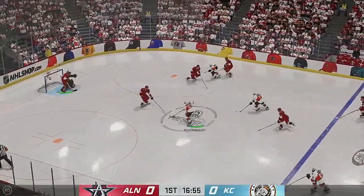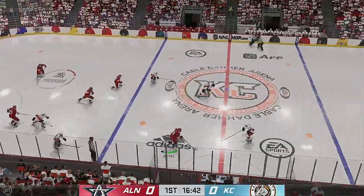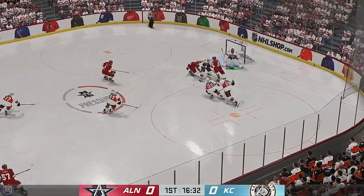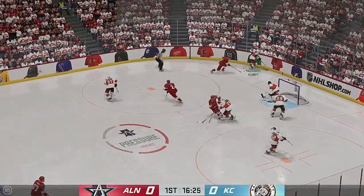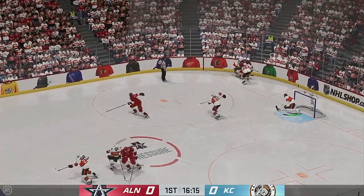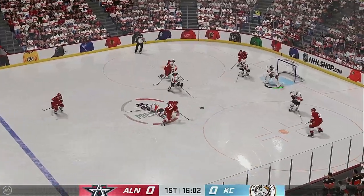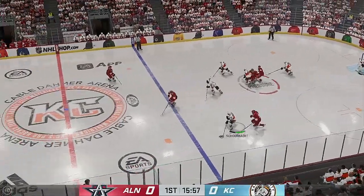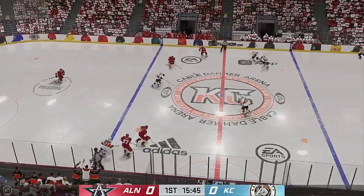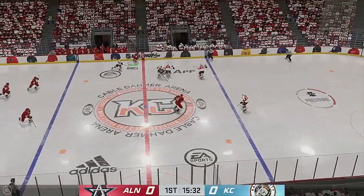Here they come on the attack. Takes the feed. A clutch save. Here they come down the right side and on the attack. Excellent stick work on the play. Quick pass to Jones. From the boards he takes that pass. The Mavericks take possession in the defensive end. Along the side, here they come through the neutral zone. From his own end he moves it up ahead. Great vision to see that stretch pass.